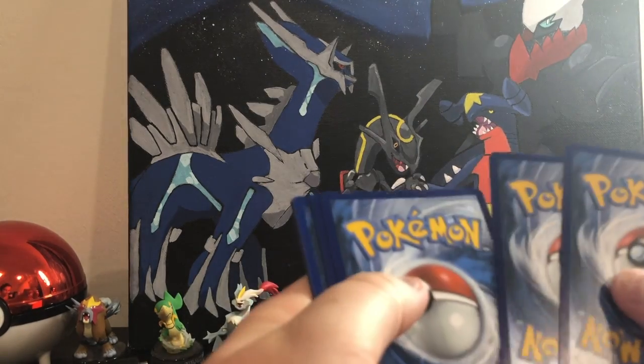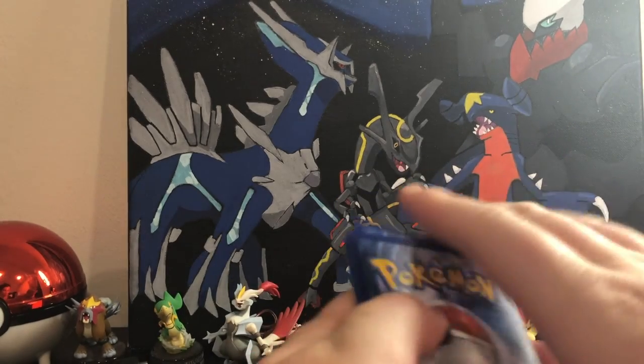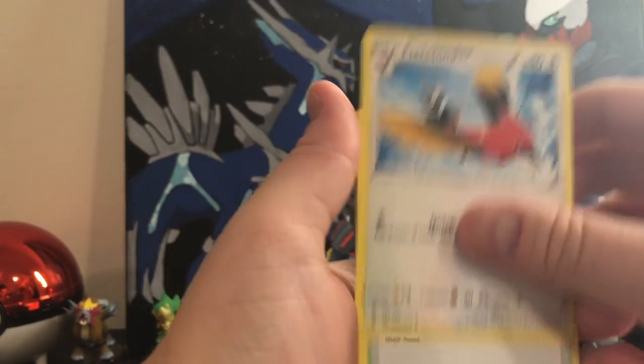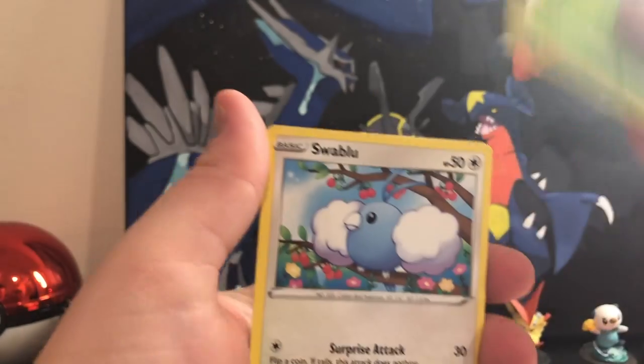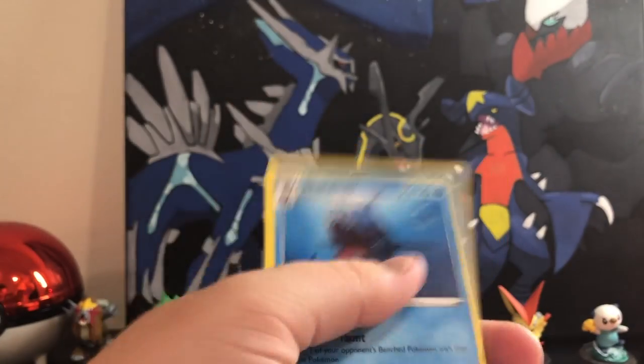I'm going to do code cards last for y'all. Let's go with fire. Fletchinder, Shopping center, Lantern, Rufflet, Roggenrola, Wobbuffet, Hoppet, Swablu, Hitmonchan, and we have a Sharpedo.